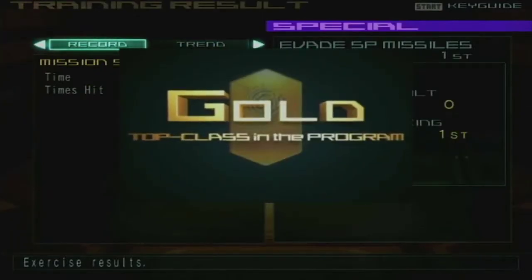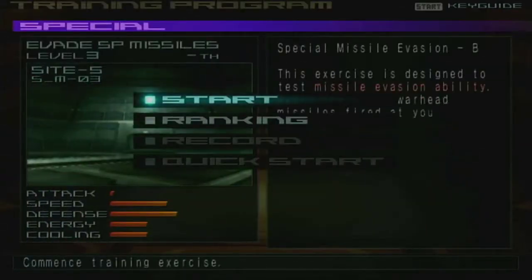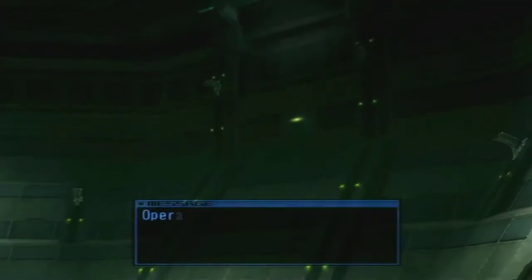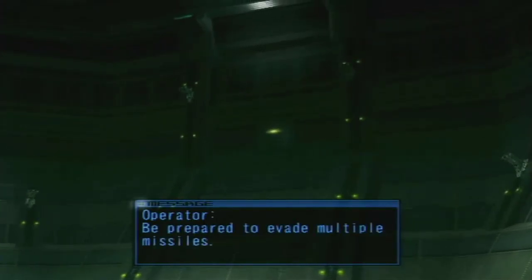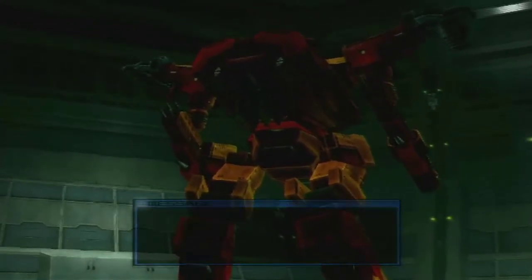Next up is going to be the multi-warhead missiles, which, if you can shoot it down before it has a chance to split off, you're better off for it. Then after that should be micro-missiles. Then after that, the score attack where you gotta dodge all four types. What fun. Be prepared to evade multiple missiles. I just hope my AMS shoots it down before it has a chance to make multiple missiles.